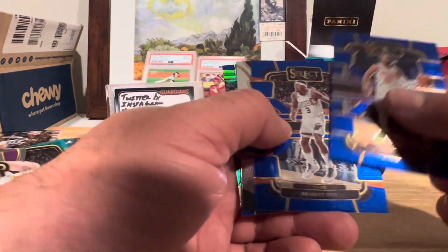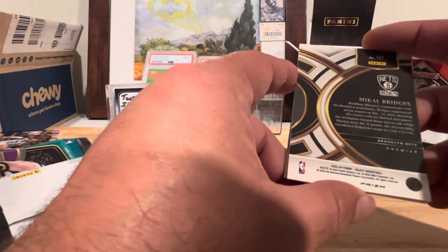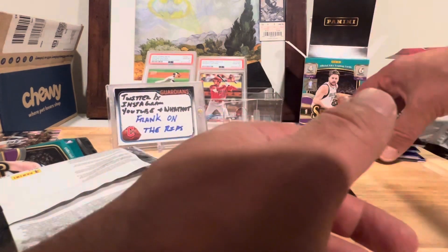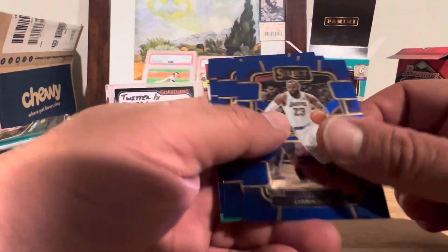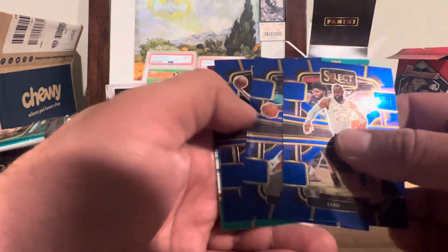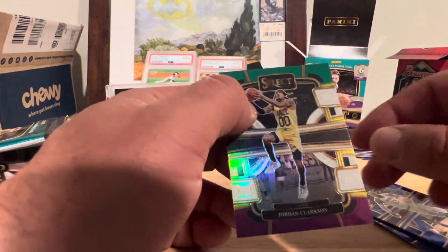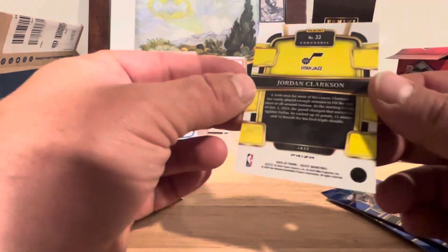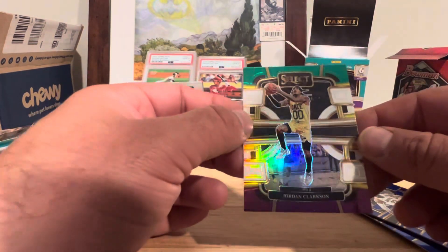Brunson, Beale, Ingram, and Mikal Bridges on the back. I do like on these when you get the mezzanine and the different inserts — they'll tell you on the back what they are. LeBron, Brunson, Ingram, Austin Reeves, and Jordan Clarkson on the back. Here it says concourse, so that's your concourse insert there.